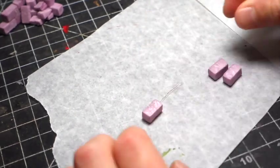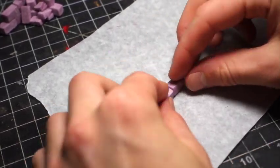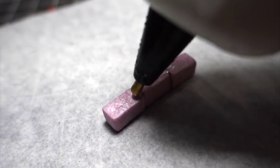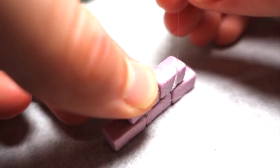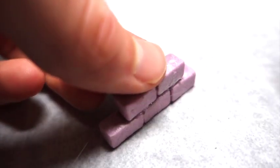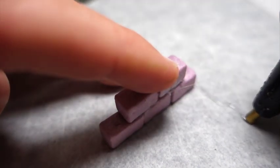Also, while I was making the rubble piles, I made some ruined wall sections. I used the same kind of bricks and the same hot glue method, but I found that putting a bead of hot glue down on some wax paper and then laying out the bricks in order really helped get a nice foundation to build up on top of. The wax paper is easily removable so you don't get anything stuck to the bottom.